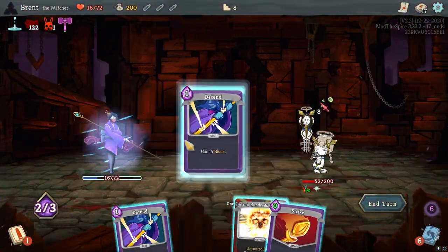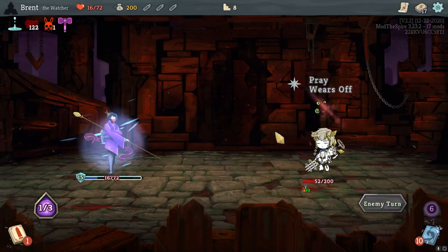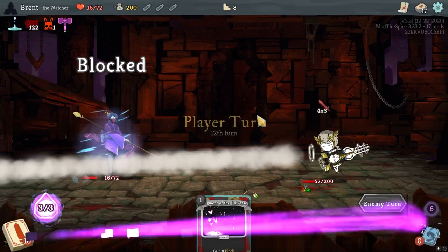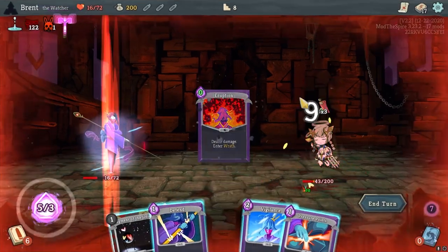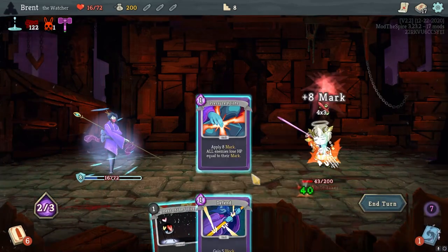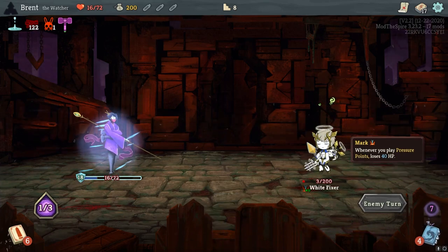Oh you are a little dumb dumb — dumb dumb me. She even makes the motion and everything — I just don't think about it. Pressure point. Actually, eruption here. Vigilance — just flip back. Pressure point. Defend. Yeah, she's dead. Bad thorn should be even more dead. We have beat White Fixer.